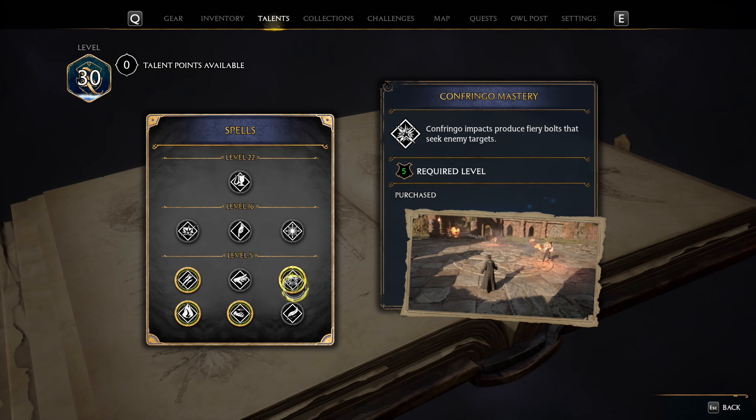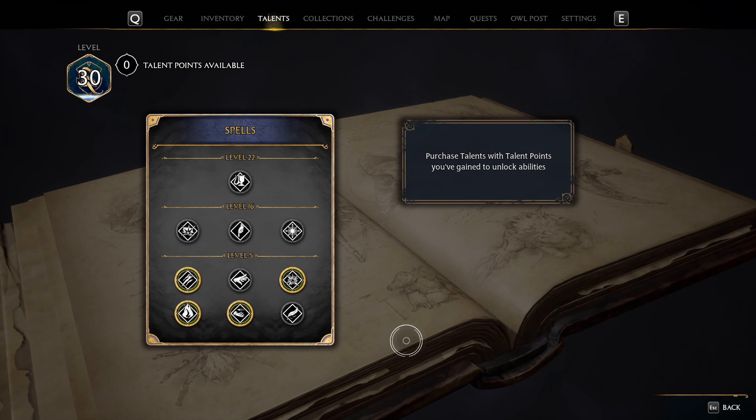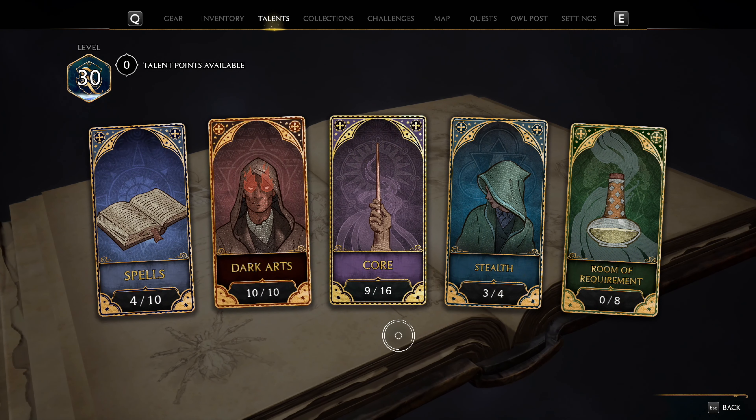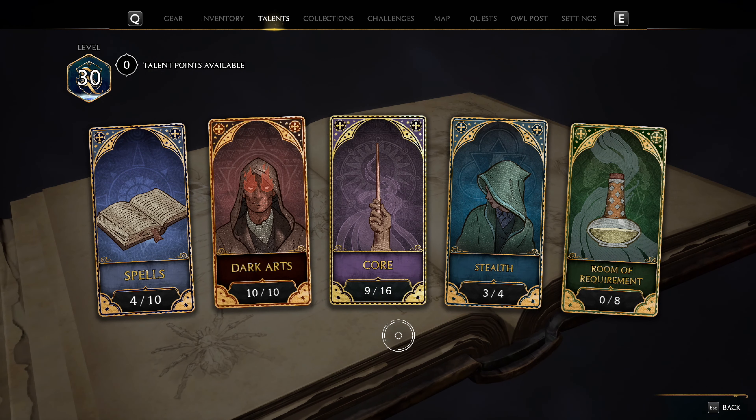As mentioned at the start, Hogwarts Legacy doesn't have the same talent system as other games. I recommend to first only use the talents I told you to unlock, but then when you're higher level, you can spend your talent points in whatever order you like.